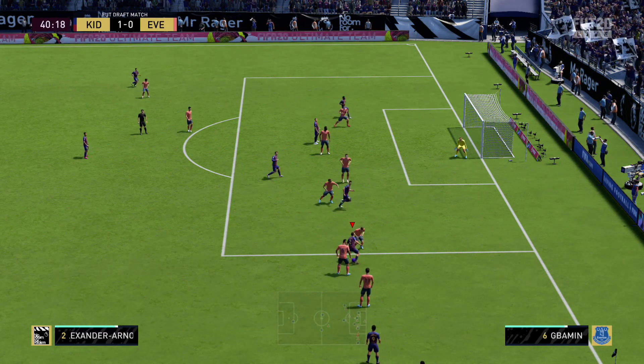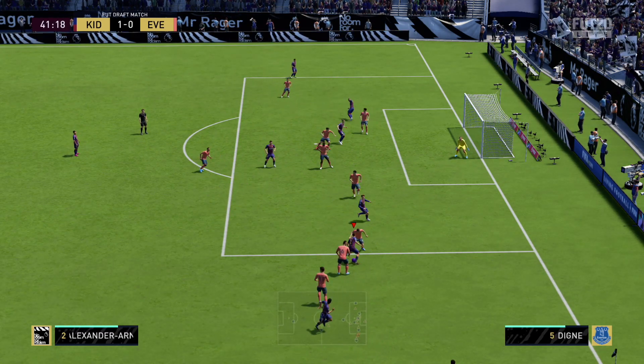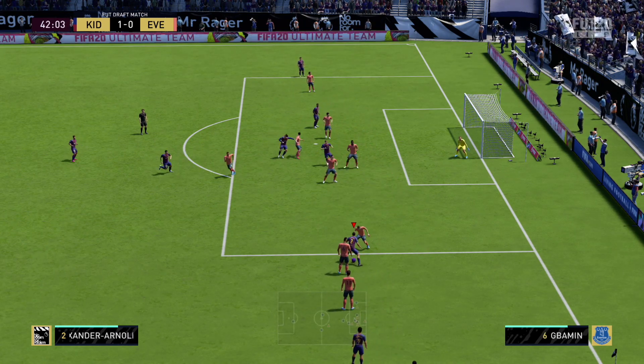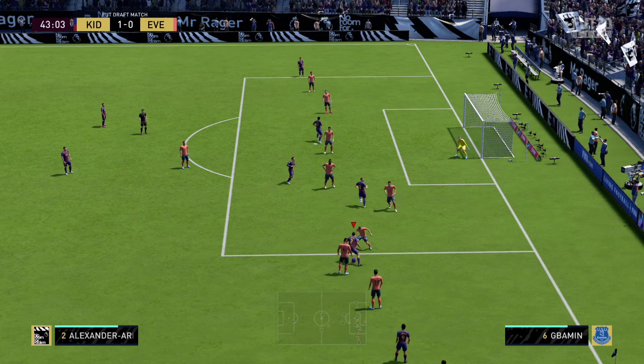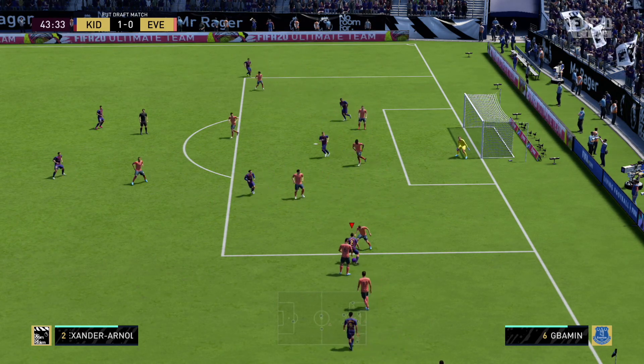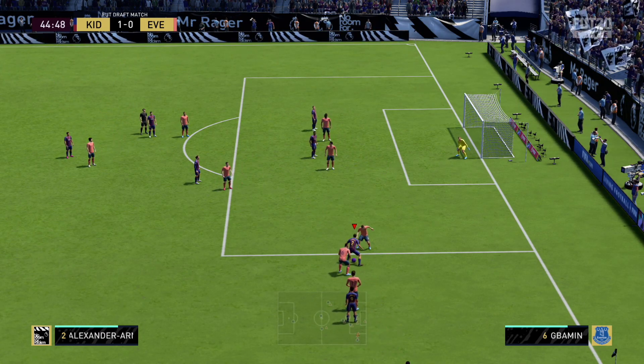So basically, fake shot with B and A and a fake shot with X and A, but you have to be pressing LB. You also have to be on the sideline — if not, they're just going to take the ball away from you. As you guys can see, I just run through the whole half and it works. Very simple.